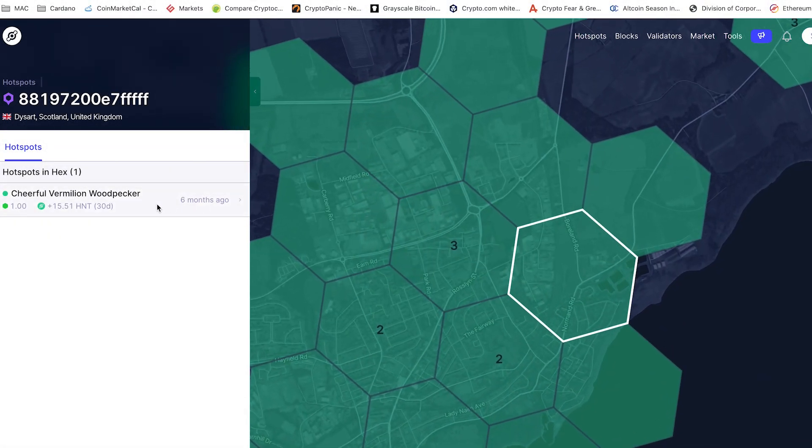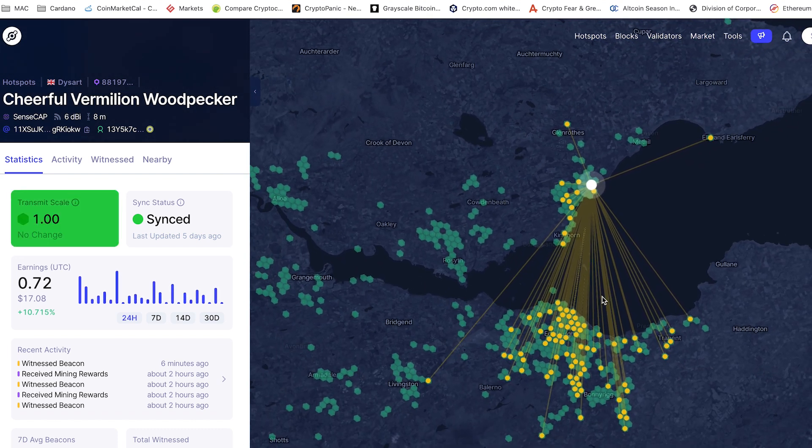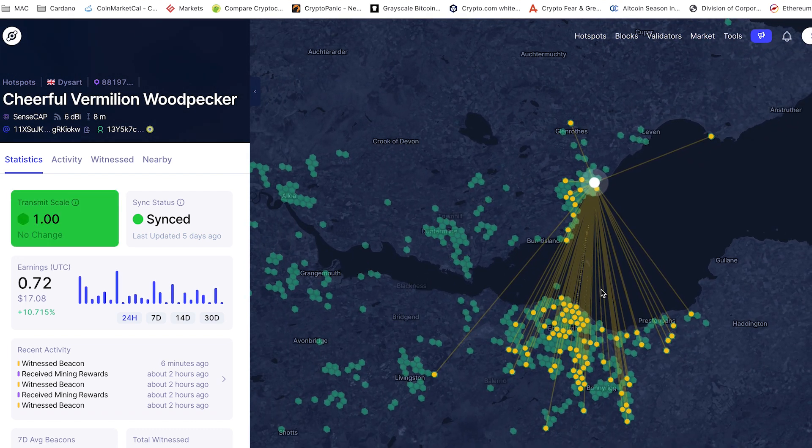Step one: first evaluate the location using the Helium Explorer map. My main focus is to find friends, colleagues, or family placed in locations where there are not too many miners, and where the transmit scale of the miners around you is between 0.6 and 1. If you have low transmit scales, your miner will be connecting to other miners with low transmit scales, and your rewards are going to be lowered — so do take that into consideration.